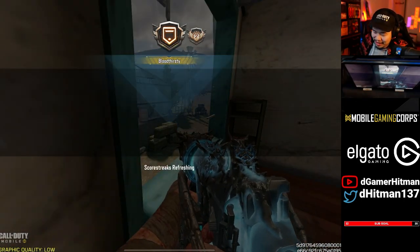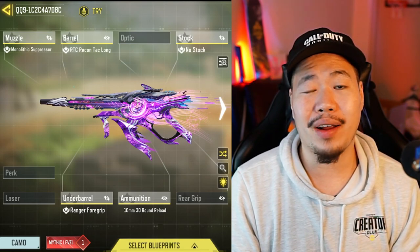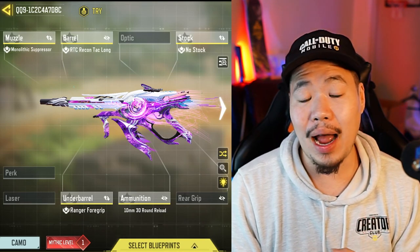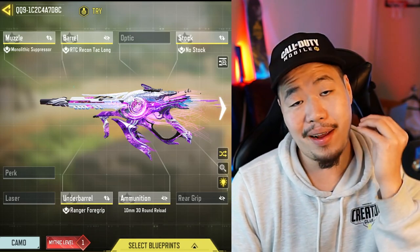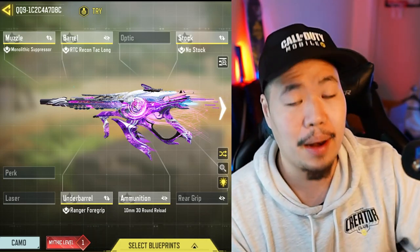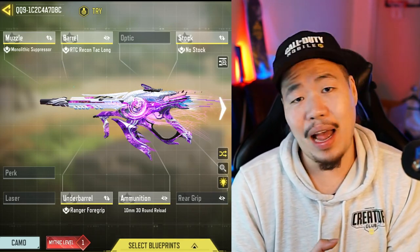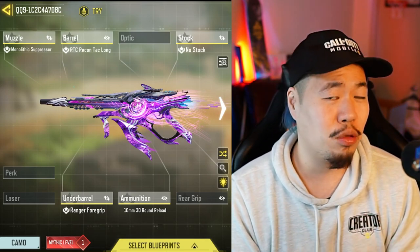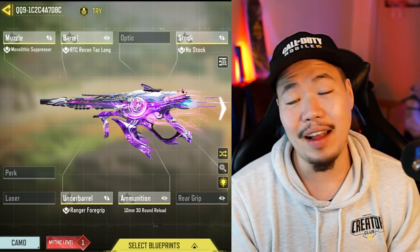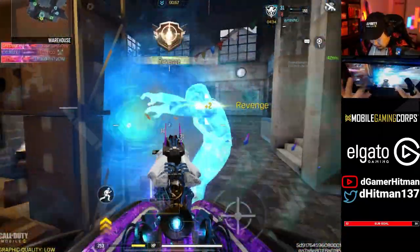Number three is a brand new addition to this list — the QQ9 got a pretty big buff to its hand multiplier, making it so you can three-tap consistently with the 10mm mag. With the 45-round mag you can four-tap consistently at longer range. In my opinion the 10mm mag is the way to go because the time to kill is the fastest of any SMG. If you want the 45-round mag for the three-tap at longer range that's valid too, but the 10mm makes this gun a machine. That's why it's my number three.